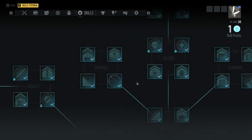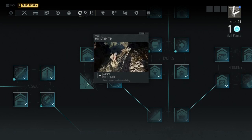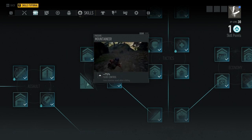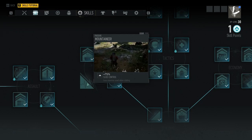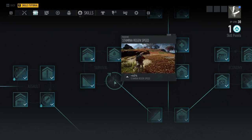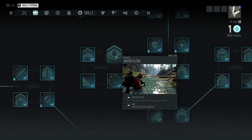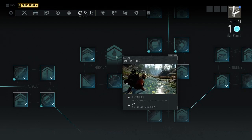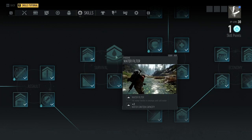Moving to survival node two, I would recommend stamina regen speed as well as mountain slide control. Slide control is crucial — once you upgrade this node you'll notice a big difference going down mountains since you don't roll as much, which drains your stamina. Being able to regen stamina speed quicker is also very handy. Some argue the water filter is good, but once you have better stamina control in the later game it becomes far less effective.